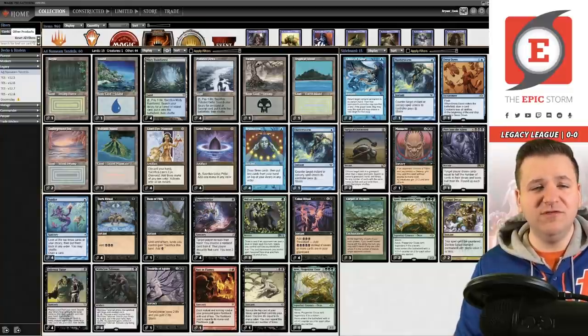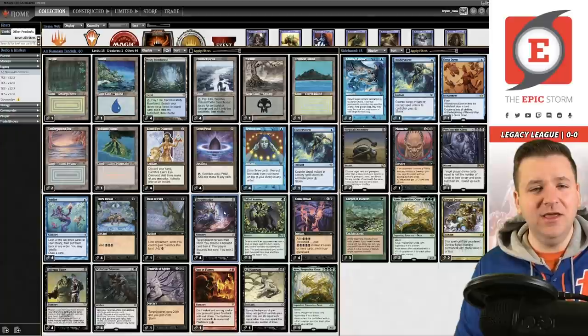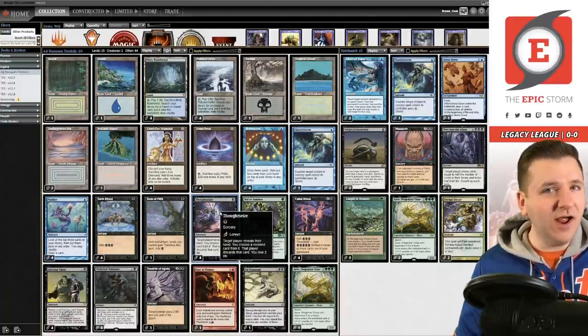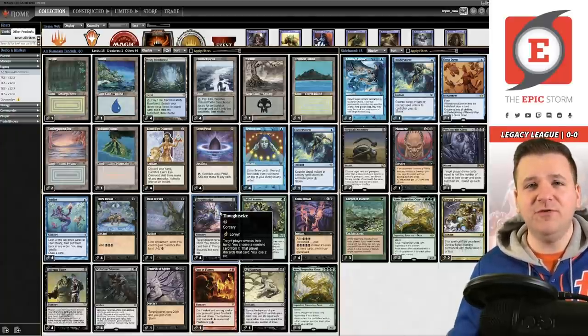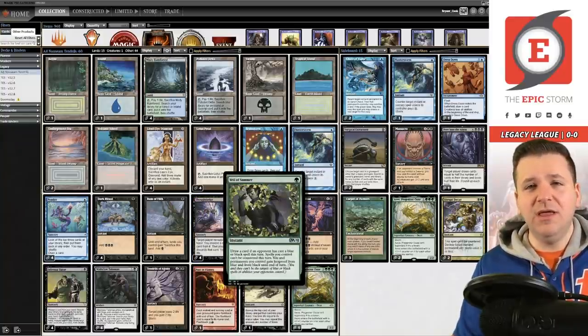We are still playing Thoughtseize today because it goes with the core of ANT — we need to be able to hit Endurance, which Duress doesn't do. But if I had my way, we wouldn't be playing Thoughtseize at all. It is correct, don't get me wrong, but I would prefer not to have to play this card.